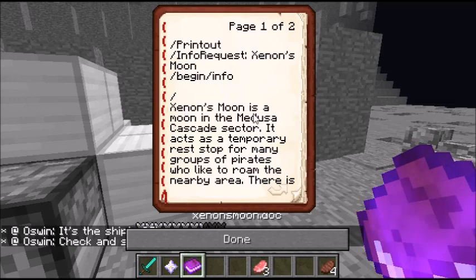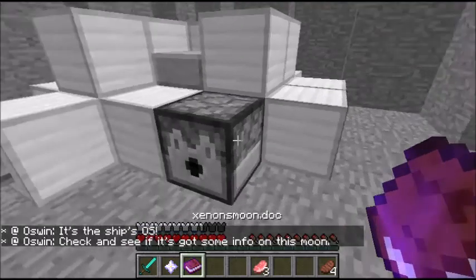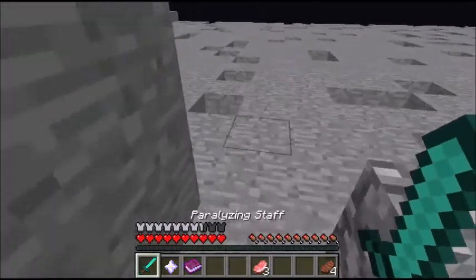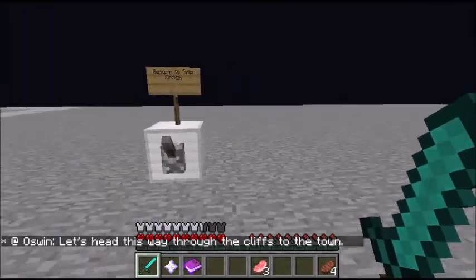Exon's Moon is a moon in the Medusa Cascade sector. It acts as a temporary rest stop for many groups of pirates who roam the nearby area. There is a town up in the north where travelers and pirates alike stay — it is the best place to purchase transport to the orbital station. End info. Good to know! Let's head through the cliffs to the town. Return to ship crash — we're here.